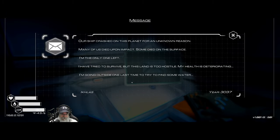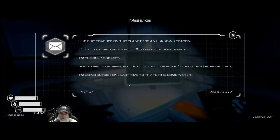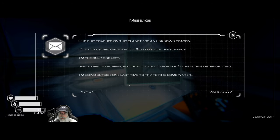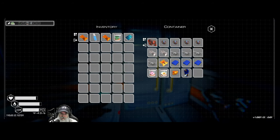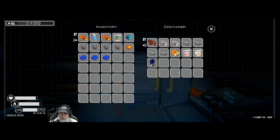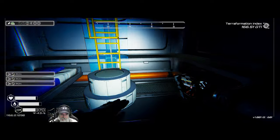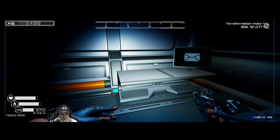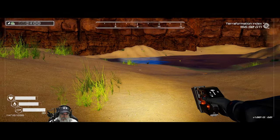I'm gonna read a note. 'Our ship crashed on this planet for an unknown reason. Many of us died upon impact, some died on the surface. I'm the only one left. I have tried to survive but this land is too hostile. My health is deteriorating. I'm going outside one last time to try and find some water.' Iklas - we'll be hearing from Iklas multiple times. That's what we need right there - we'll take those. We're underwater! He was out looking for water and now his whole place is flooded with water - how ironic.